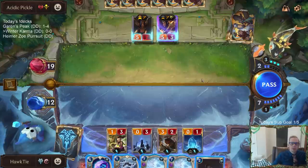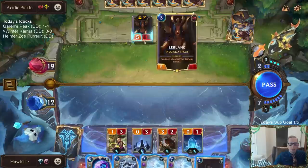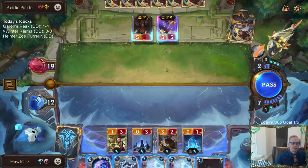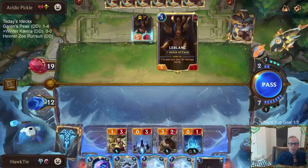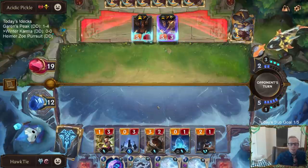LeBlanc's about to level up, so I could Winter's Breath and also Brittle Steel — that's an option. But that's basically spending eight mana and two cards just to take zero damage this round. They could just block with Sentry and Tail of the Dragon.